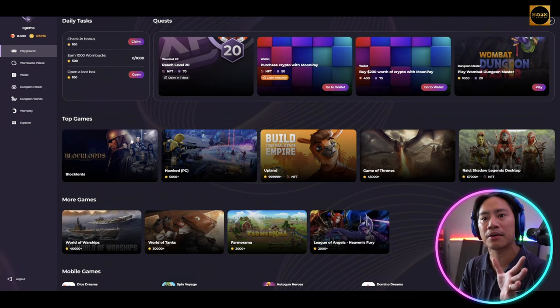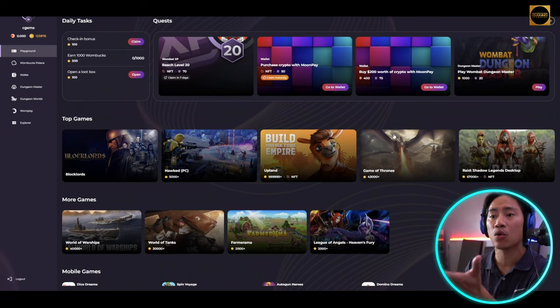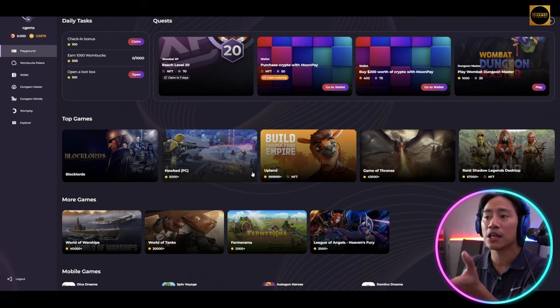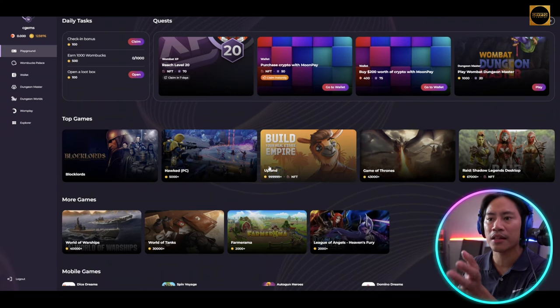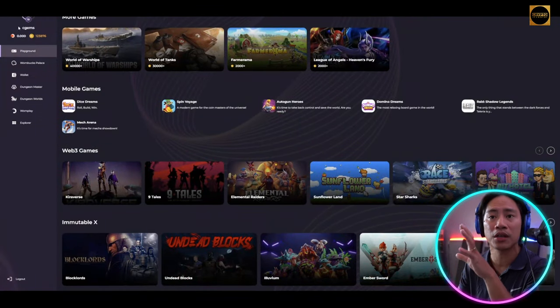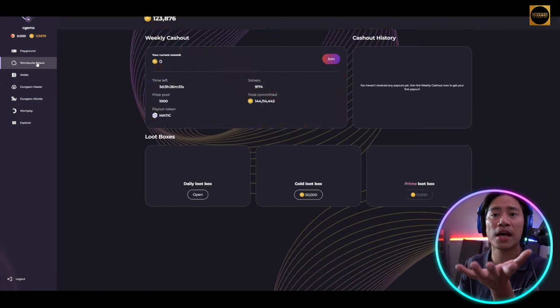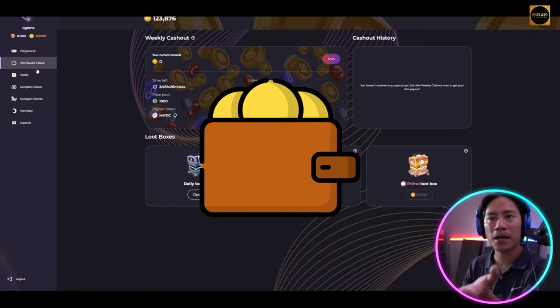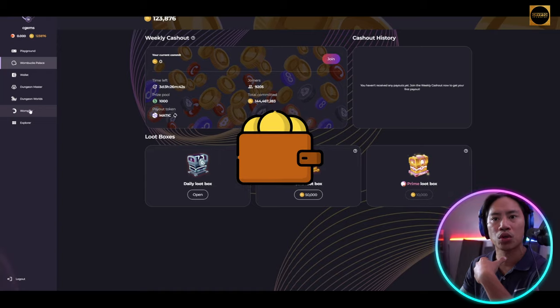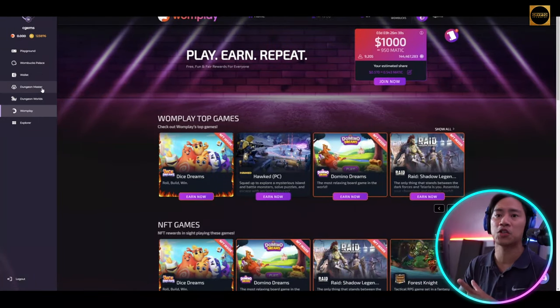In the Wombat app, on the left side you have the Playground where you can earn one-bucks by completing quests and downloading games like Upland and Hawk. There are a lot of games available. You also have the wallet — Wombat has its own wallet — the Wombat Palace, Dungeon Worlds, and Womplay.